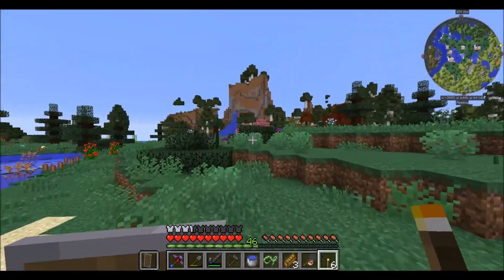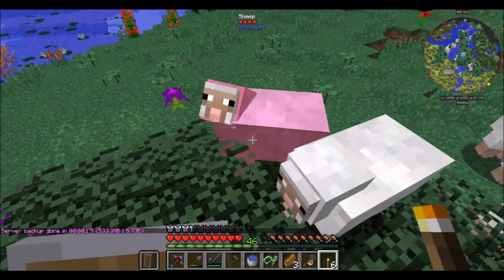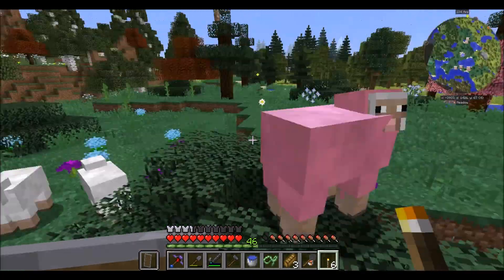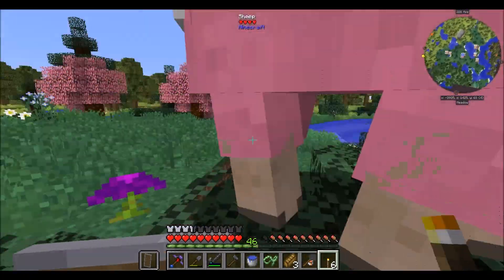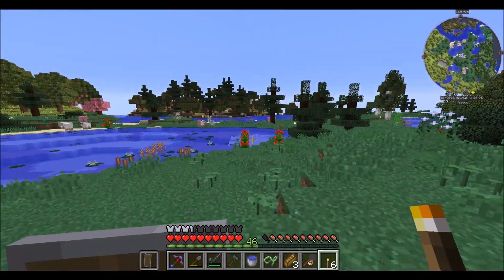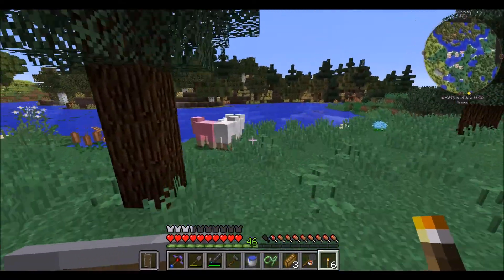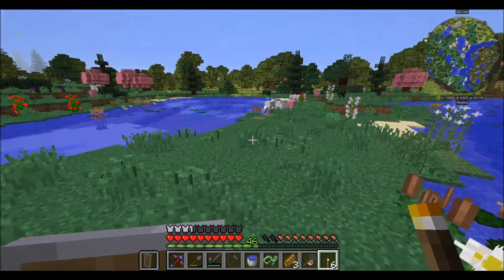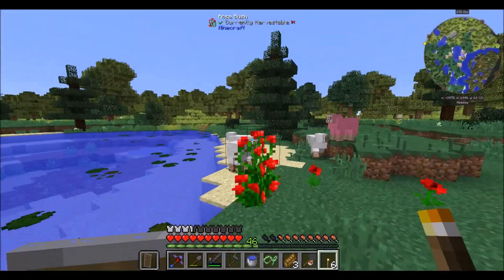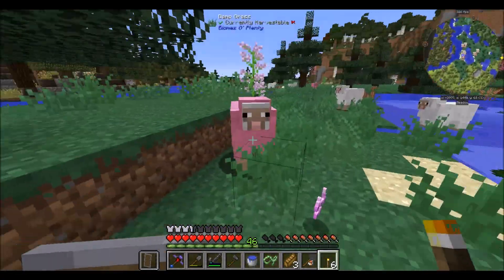Anyway, I think that's going to do it for today's episode. I hope you guys enjoyed exploring around. Pink sheep! One of the mods must add this because we had this in Azuminati 2.0 — the random pink sheep. And there's another one! One pink sheep, three white sheep, one pink sheep, two white sheep — there's something going on here. It's a conspiracy!